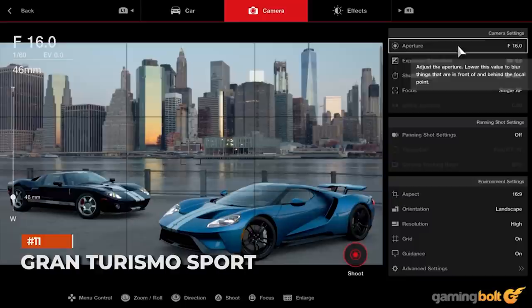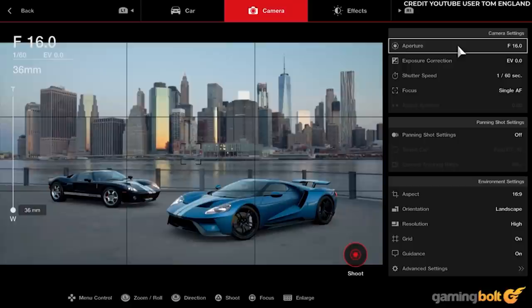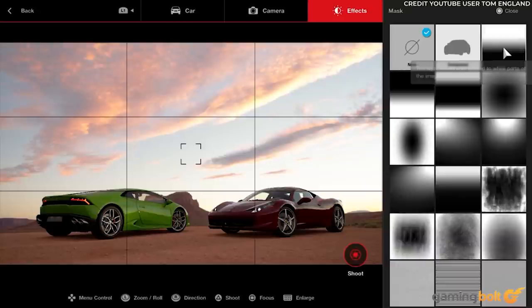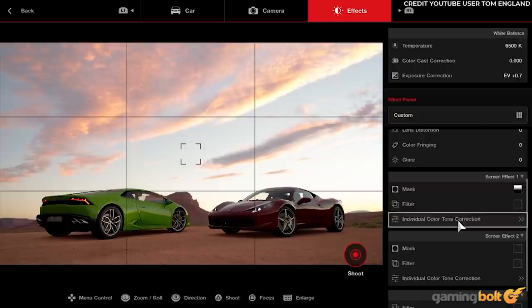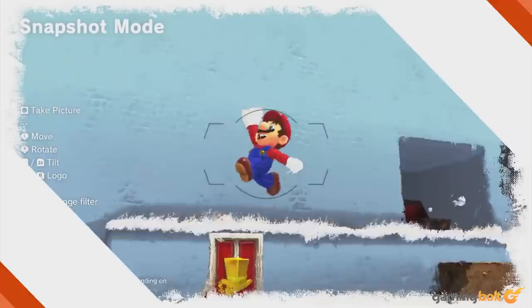Gran Turismo Sport's photo mode is perhaps the most unique — it's an entirely separate mode called Scapes, which allows you to place any vehicle into numerous photographs of real-world locations. Based on the car's location and the environment, it'll be affected naturally by the lighting. You can then play around with options like shutter speed, focus, exposure correction, filters, and even panning shot settings, but the seamlessness of placing a car in famous locations and marveling at the realism on display is worth it alone.